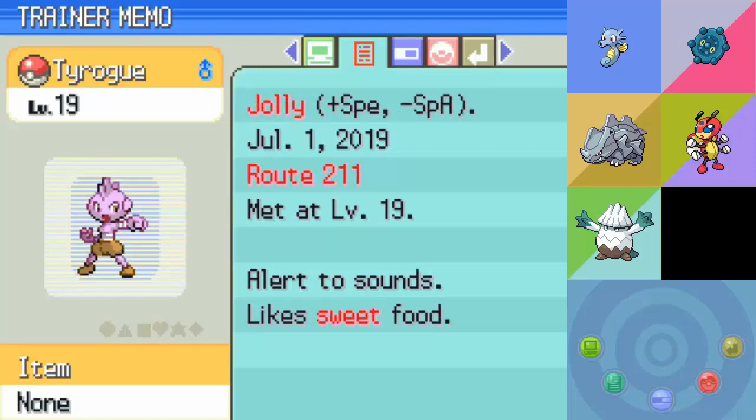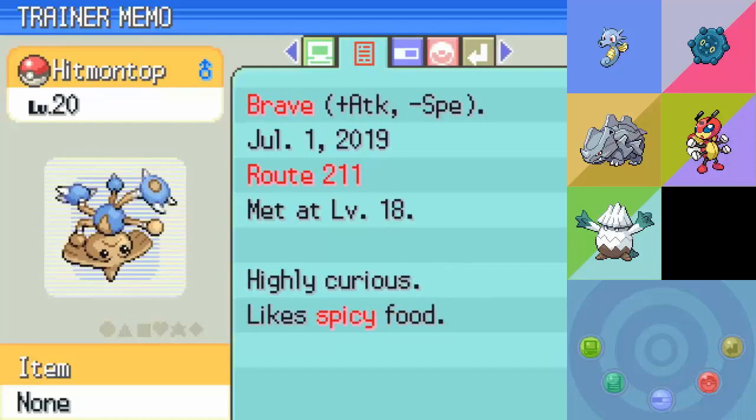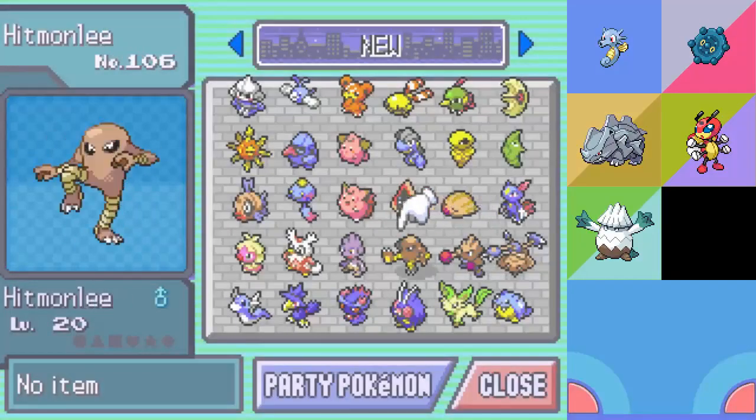You can fight it on both sides - I actually picked up a total of four. Since you can't find the Hitmoms in the wild at all and they're not handed out to you as a gift, I had to evolve all of them. So that's those three out of the way.